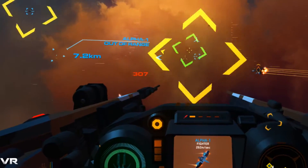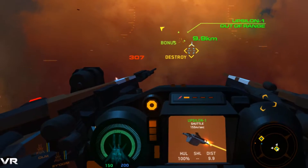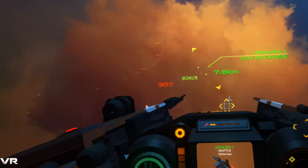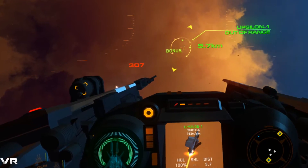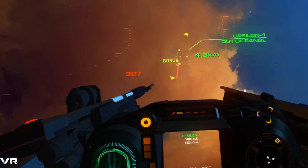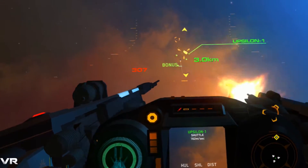We're switched over to VR, and what we have to do is take out 2 supply caches and blow up a shuttle of workers to show them that we mean business. It looks pretty good in VR, though the field of view is a lot shorter than I'd like for recording. We're starting off right away with our bonus objective, shooting a missile at the shuttle.